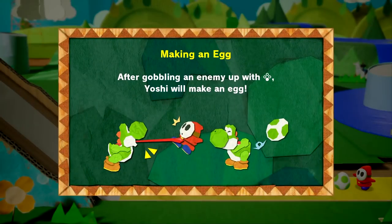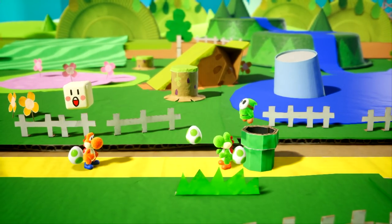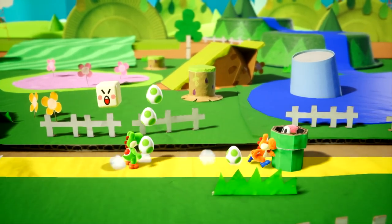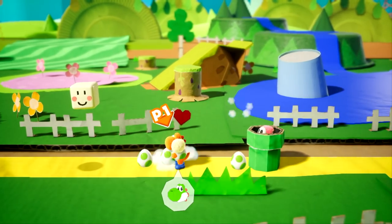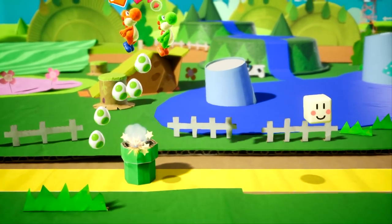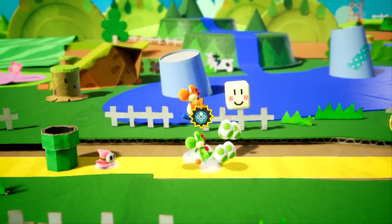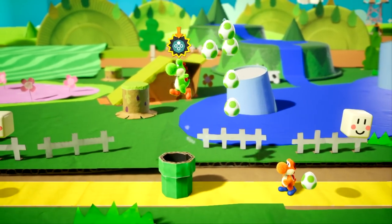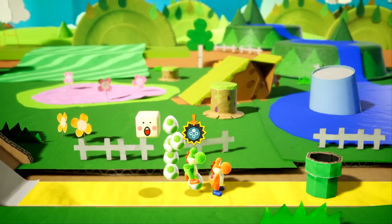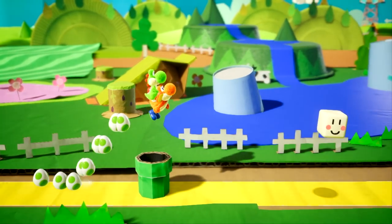They discover you can make an egg by eating an enemy with your tongue. One player accidentally knocks the other's eggs away, causing them to lose all energy and get bubbled. They regroup — one player rides on the other's back while they collect more eggs. 'I'll just ride on your back for now — we're gonna have so many eggs!'